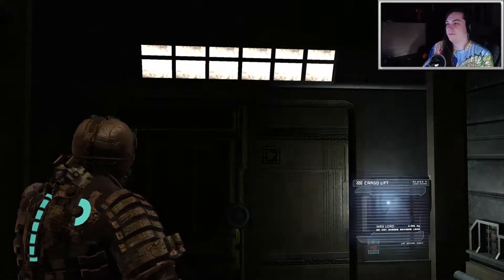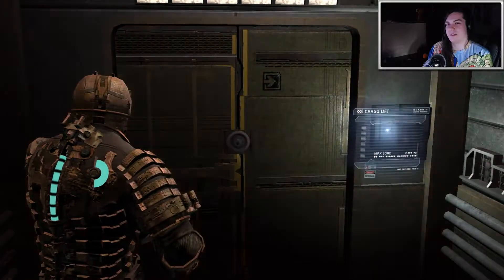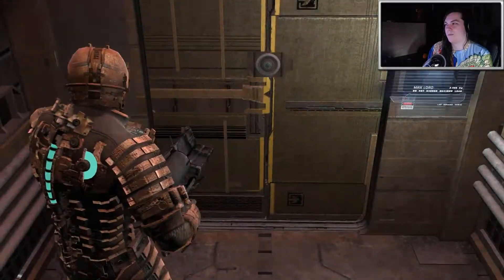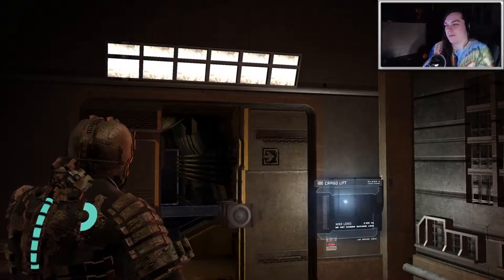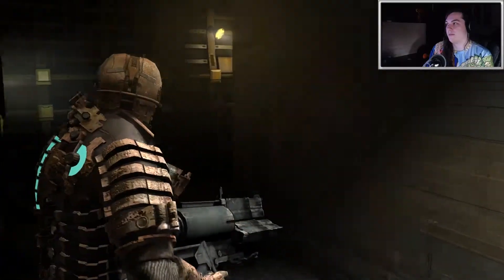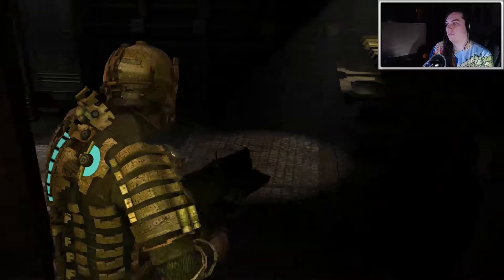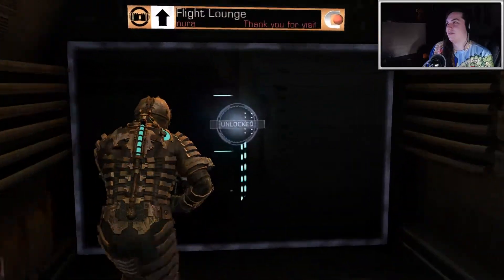Up we go into the hangar to get the artifact. I don't understand why we're going along with that crazy guy's plan — like, we shouldn't be taking the artifact with us. But I guess we are. I think that's what Dead Space 2 and 3 is about, like taking the artifact back to Earth, but I'm not entirely sure about that. All right, this looks like a bathroom. They really should have had more enemies come out of the bathroom — it'd be scary.